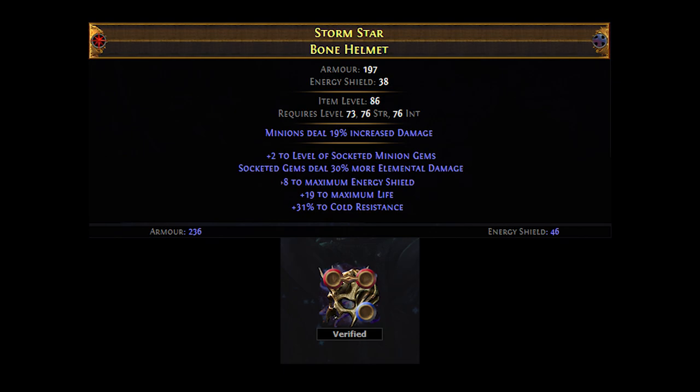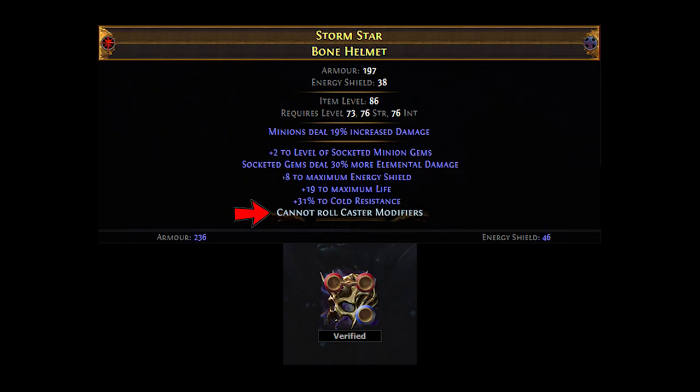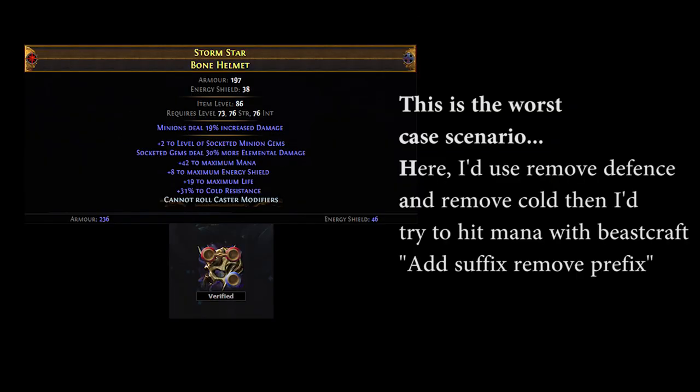Now that we've reached this point, we want to try and craft the minion damage. To do that, we first need to craft cannot roll caster modifiers as a suffix, so if you haven't done that in the previous step, go ahead and do it now. Afterwards, you want to make sure that the only two prefixes present are the plus 2 minion gems and a second easily removable prefix. If your item has more prefixes, remove them by using Harvest crafts and the methods mentioned above.